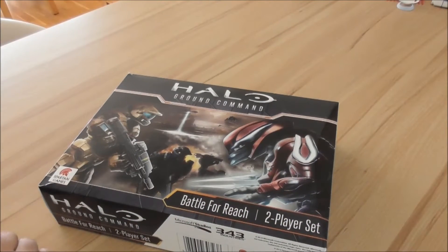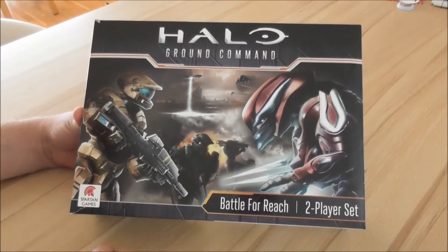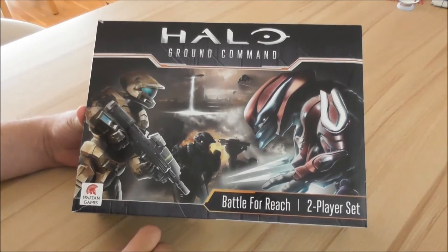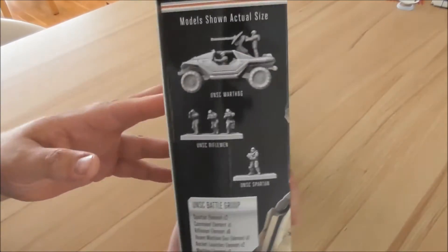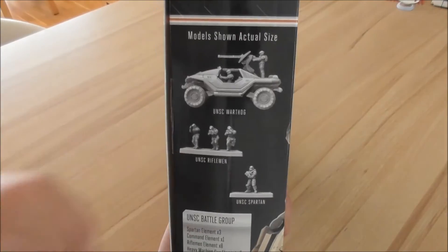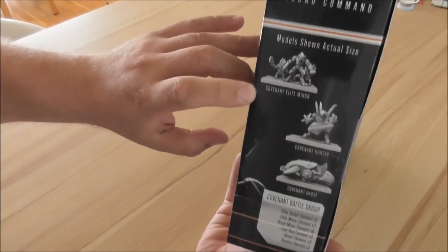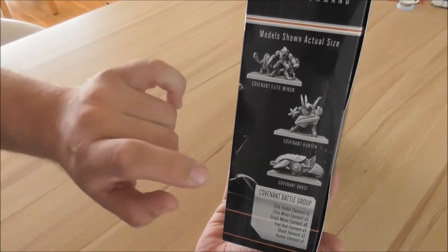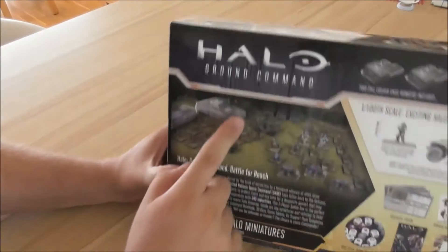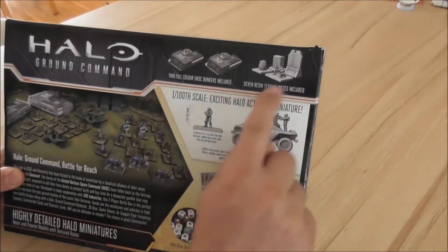Hello and welcome to another unboxing here at the Grüne Horde. It's finally there — Halo Ground Command has reached us with a Battle for Reach box, the two-player starter set. Inside you get the UNSC with Warthogs, Riflemen, and the Spartan, and then the Covenant with the Elites, the Jackals, some Hunters, and the Ghost. We also get two UNSC bunkers and some terrain.